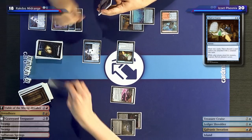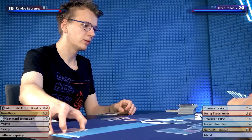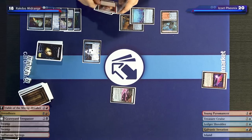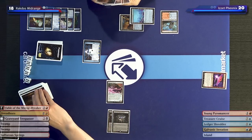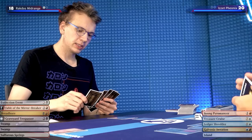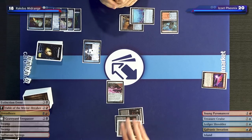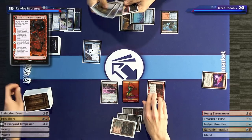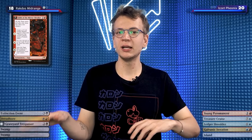I'll play a land and cast Chart a Course. I'm going to exile the Phoenix and the Consider — gone, gone. Draw two, discard one — a Treasure Cruise. I'll untap, take my draw. I'll play another Sulphur Springs and cast Fable of the Mirror Breaker. I'll pass the turn. If Tuffle wants to recast Treasure Cruise, I can in response exile two cards so he can't pay the Delve cost, exiling it for free.